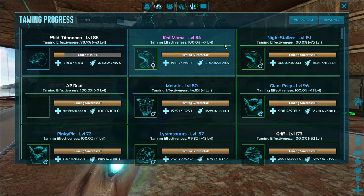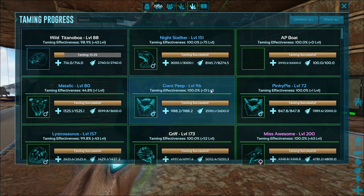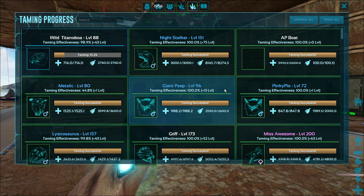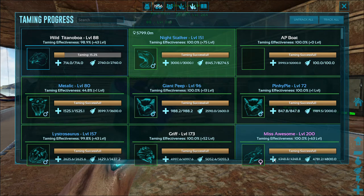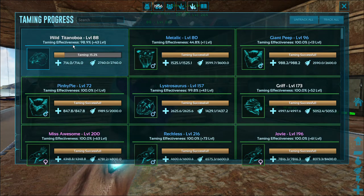So I'm gonna take another one of my dinos out — Red Mama — and then we're gone. What it's doing is it's loading everything that you have tamed in here and saying 'taming successful' for some strange reason. So let's get rid of the AP boat, and now when I open this back up I should have the wild titan boa and Metallic still in here.